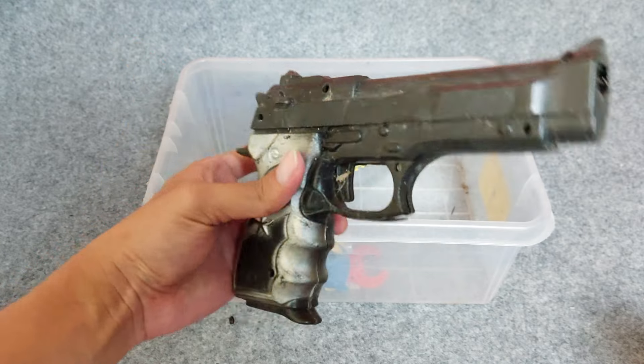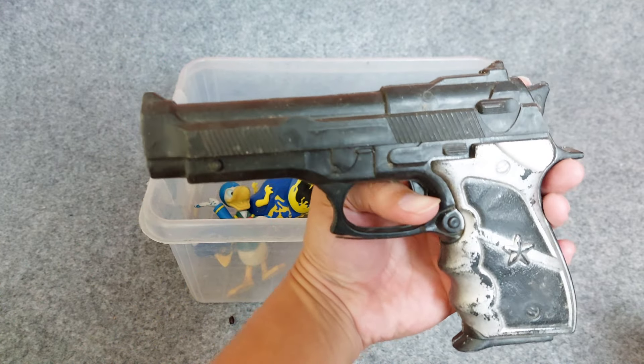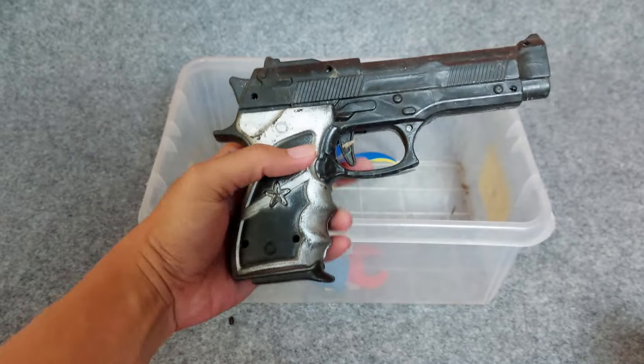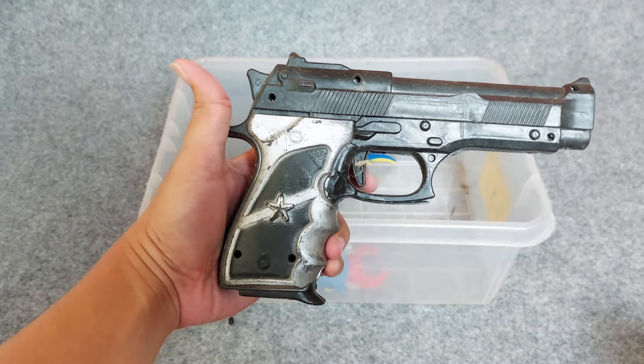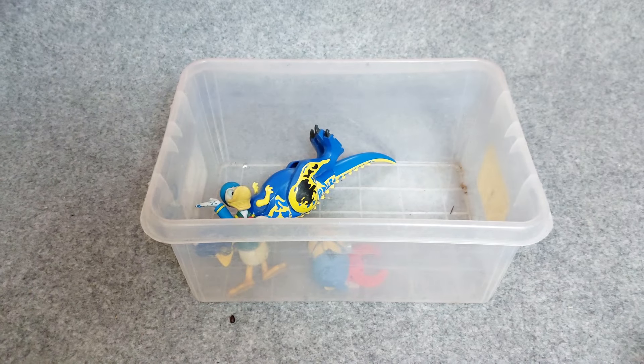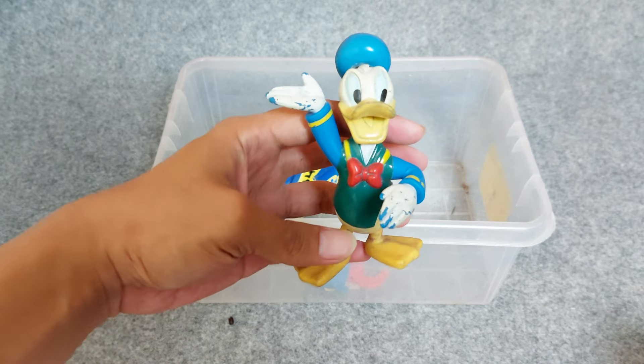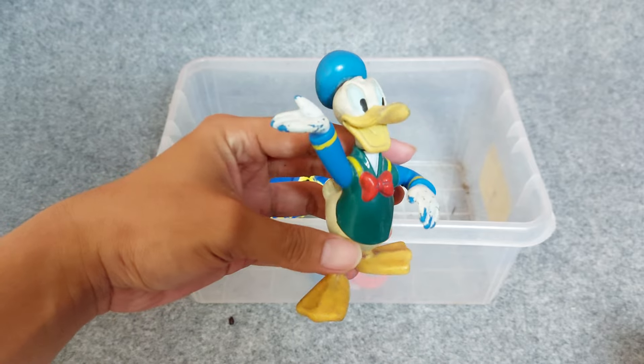And the next one, there is a toy gun. This is a toy, not the real one. The colors are black and silver. All right friends, this is an amazing toy gun — oh, awesome!